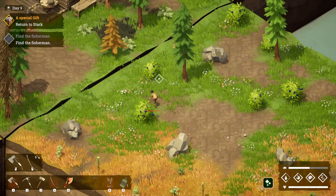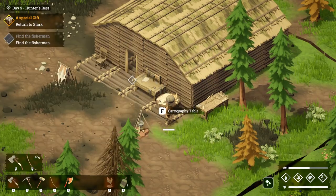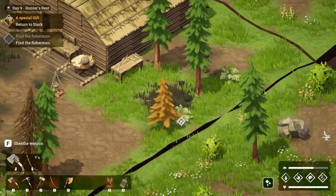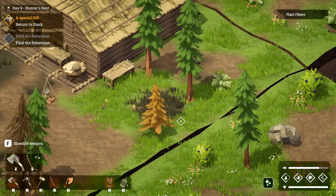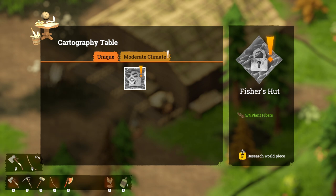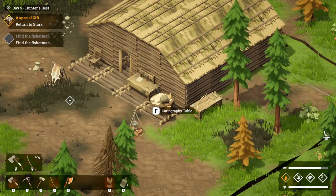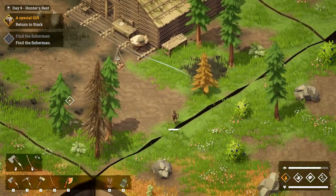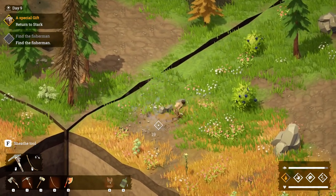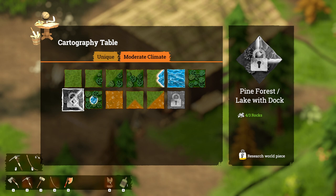In order to find the fisherman we need to go back to the table. This means we need four plant fibres — nice and easy to get. Just chop down this and this. Now we can place our fisherman's hut. Something you're going to notice is you've also got the pine forest to the lake with a dock — we're going to need that. So we have to get some stone; let's quickly grab the stone we need.